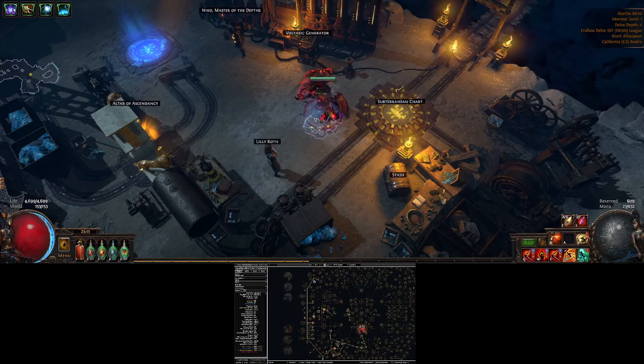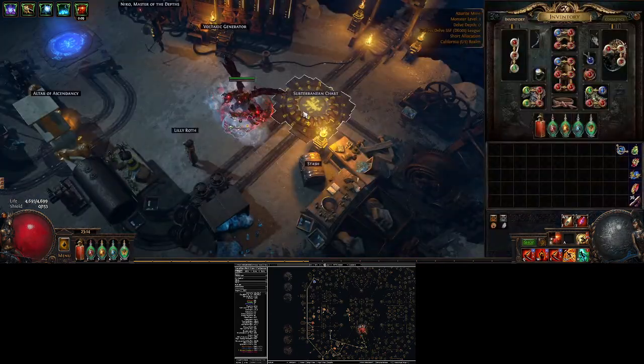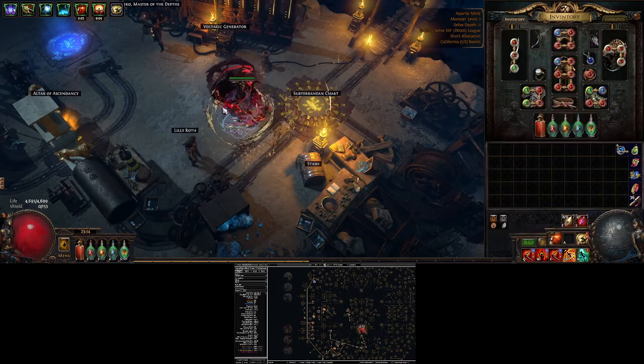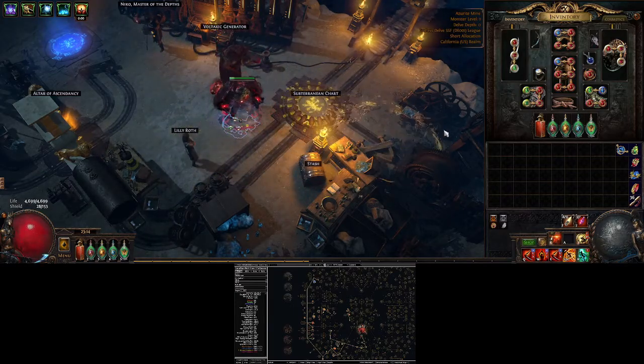This is going to be a quick video documenting my build for the Endless Delve event. It is a Corrupting Fever Gladiator, and I'm using Bladestorm to apply stacks rather than Kinetic Blast.